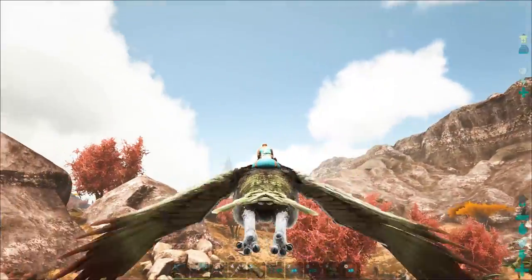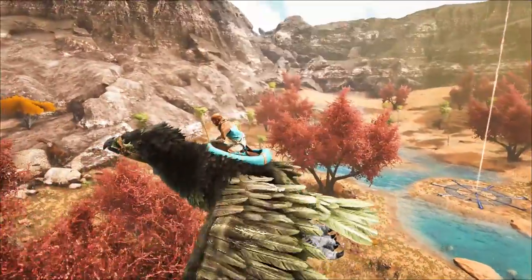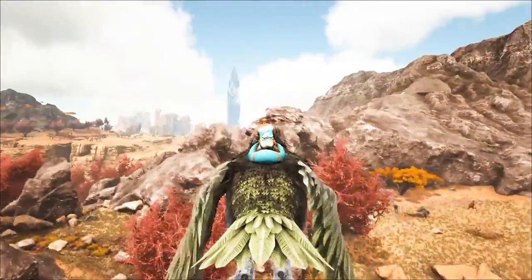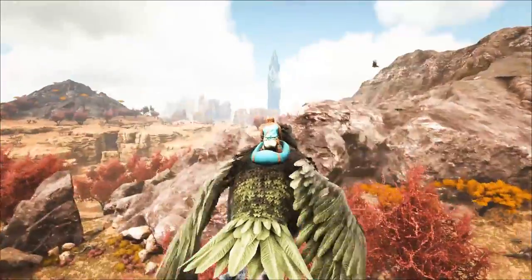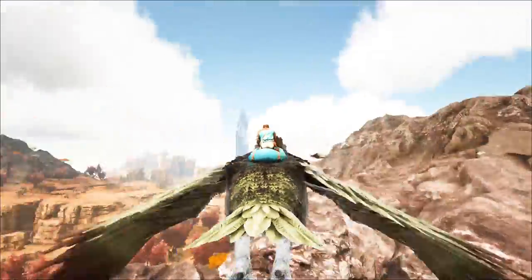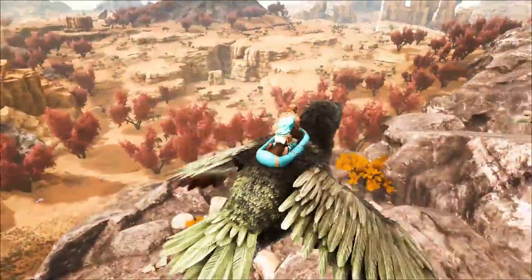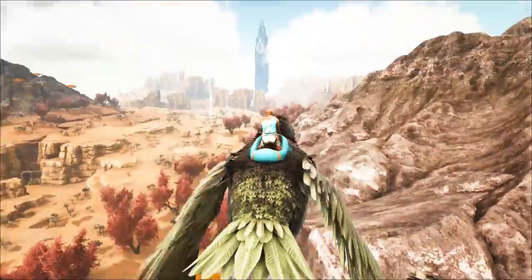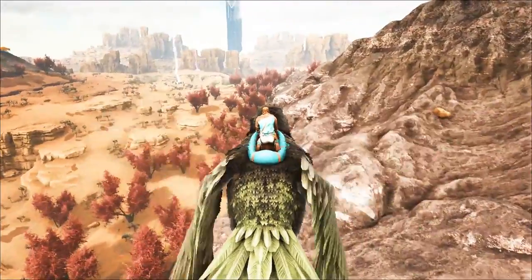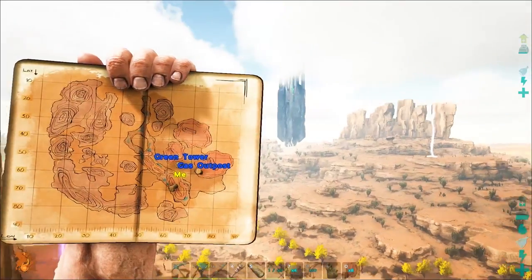I've marked the double oil wells on my map. If you live near this pillar and you're looking for oil, I think this is the closest double oil well. We're headed to an area right around the green tower where we started this series — that's where all the oil is. I think the saddle works even if the bird's color scheme isn't my favorite. Let's head out that way and build up a little outpost.